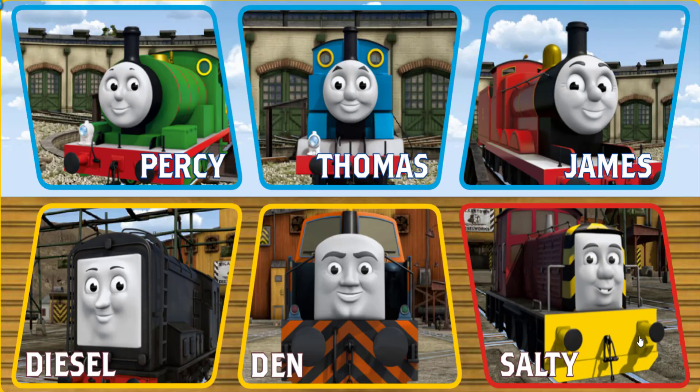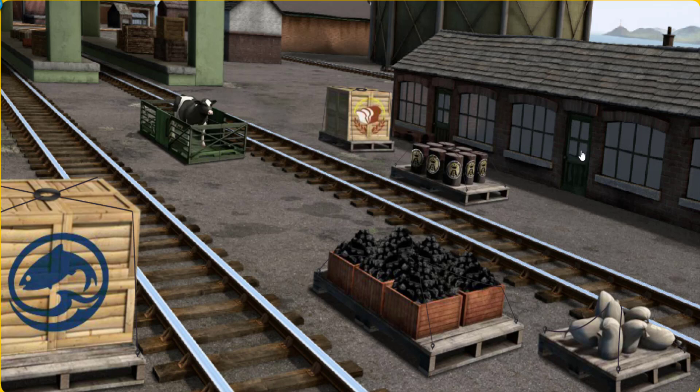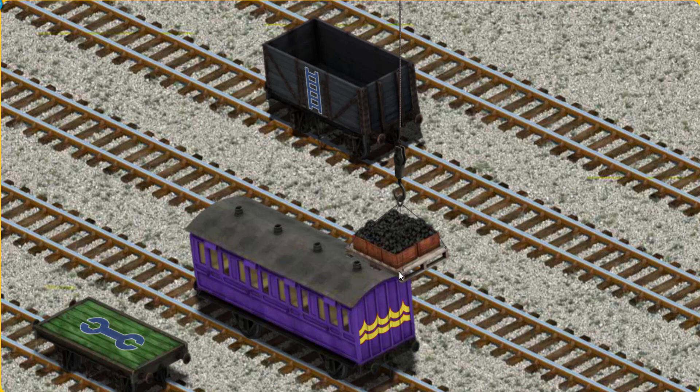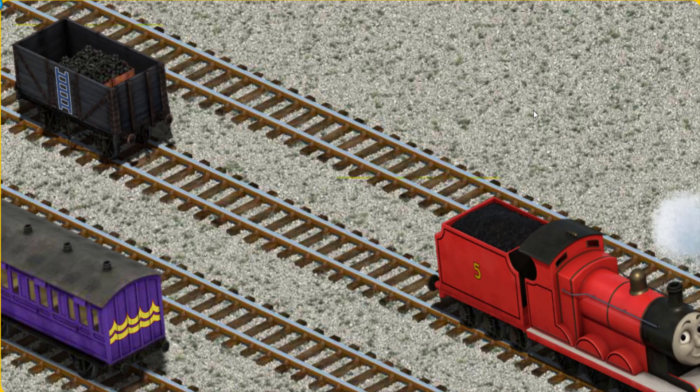It's a busy day at Brendam Docks. Thomas and his friends have many deliveries to make. Choose who will make the next delivery. James must deliver the coal to Tidmouth Sheds. Show Cranky where the coal is. That's not the right one. Help Cranky find the coal. There you go. Let's lift and load. Now the cargo must be loaded. Help Cranky find the black cargo car with the picture of a ladder. Let's lift and load.